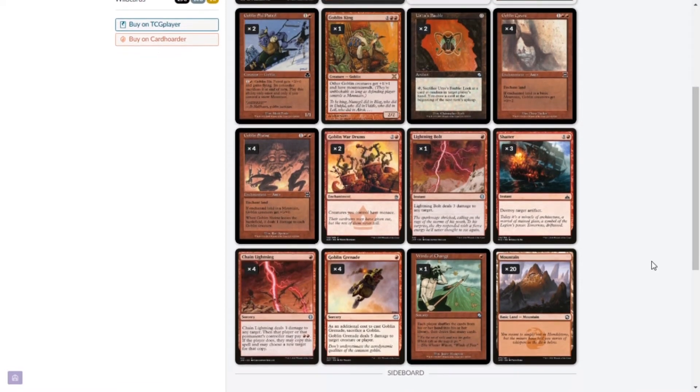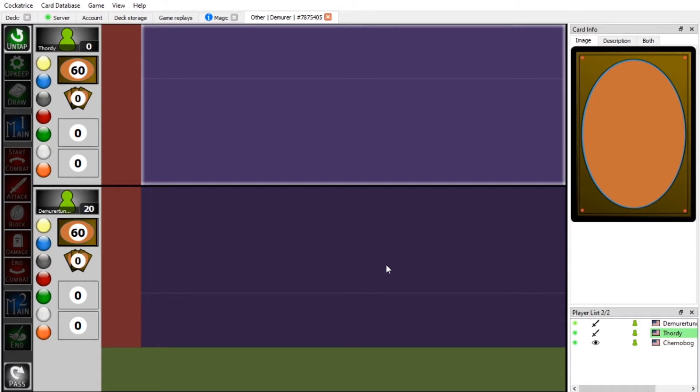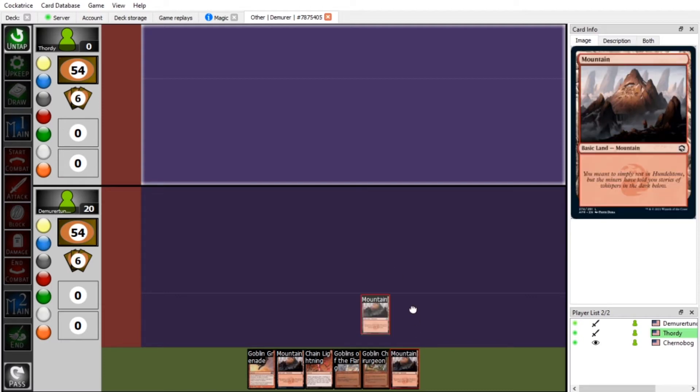Finally, one Winds of Change — if I have a bad hand, it also disrupts opponents. Speaking of lands, 20 mountains — we have to play basic mountains due to Goblin Shrine and Goblin Caves. It might be a slightly high land count for a deck that maxes out at three mana, but with about ten cards at triple red three-mana costs I feel more comfortable running extras. Alright — this is what I've got this week, and I think we can pretty easily take it down. Welcome to the loser bracket, Tom — are you ready?